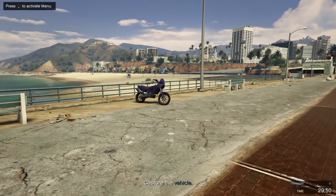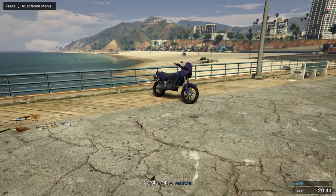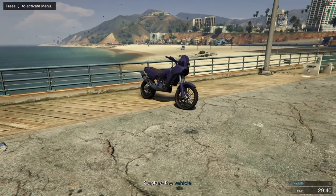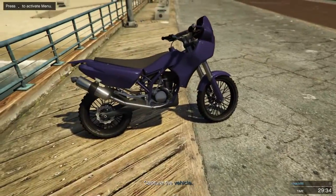Hey, what's going on guys. This is one of the two new bikes added with the Cunning Stunts DLC — this one is the BF 400. It's pretty cheap at around $95,000, so if you're looking for a new bike it's all right I suppose, though looking at it, it does look quite basic.